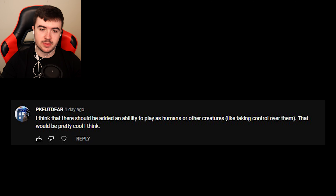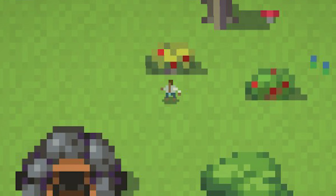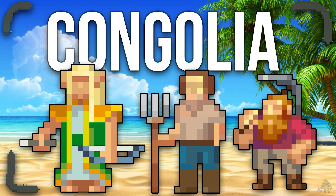Another idea: there should be an ability to play as humans or other creatures — taking control of them. I'm pretty sure a mod exists for a previous version of the game, but I'd love to have it in vanilla. At the same time, WorldBox just isn't the most exciting game from a creature's point of view — all you can do is stand there waiting to get attacked. I don't think this should be the main part of an update, just a little addition. But for recording cinematics, it would make things way easier.